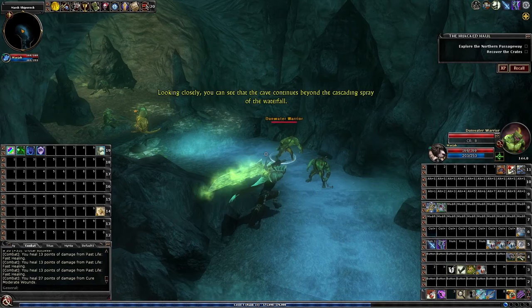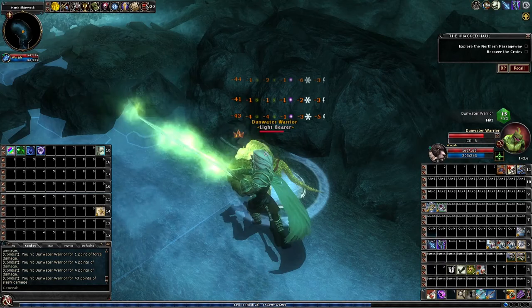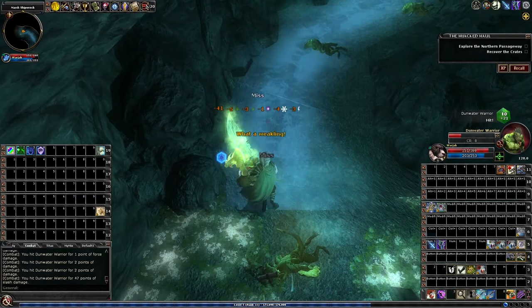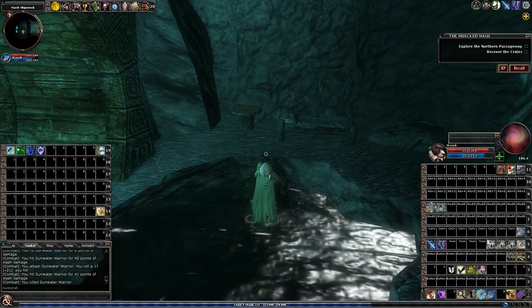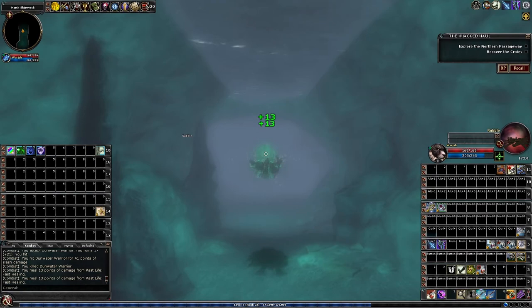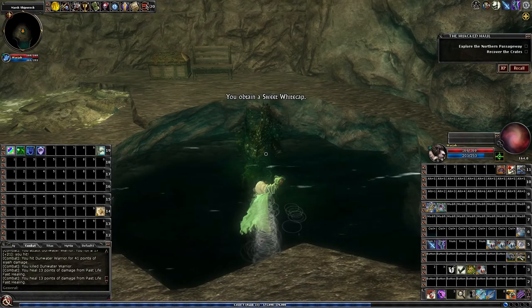Looking closely, you can see that the cave continues. Fighting here can be a bit awkward because of the angle — the slope. So if you're missing a lot, maybe just move so you have a better angle at the targets. Here we've got a little underwater section right next to the shrine. If you want to get out, you can always use the vine to climb back out. This is a very short underwater section. When you get to the end of it, before you come up, there's some rubble over here and you get a collectible — don't miss it. There's a vine you can climb out.